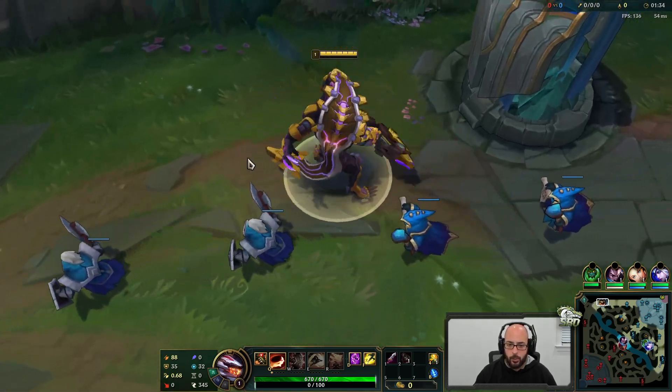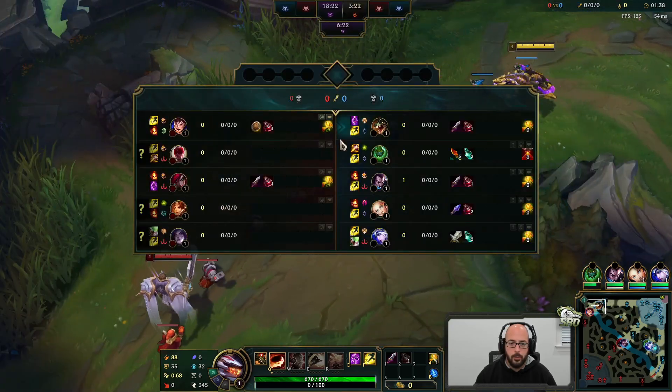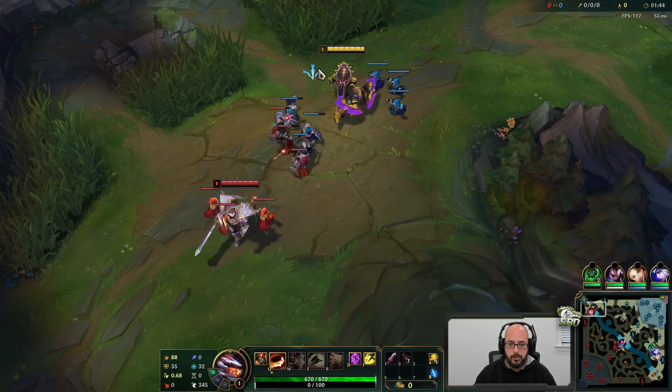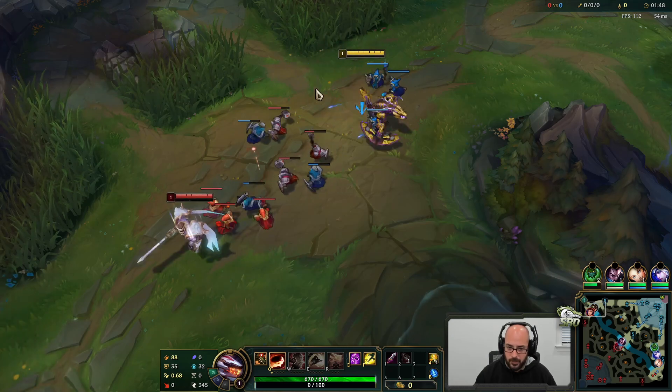What up, Solo of Renekton Only here back with some more League of Legends. Playing some of the Crocodile up in the top lane. Got the Chroma for the Project Renekton skin. Doing a new build I've been playing a lot lately. It's Prowler's Claw build but Death's Dance, Maw as follow-up. Death's Dance obviously against physical damage, Maw against AP.